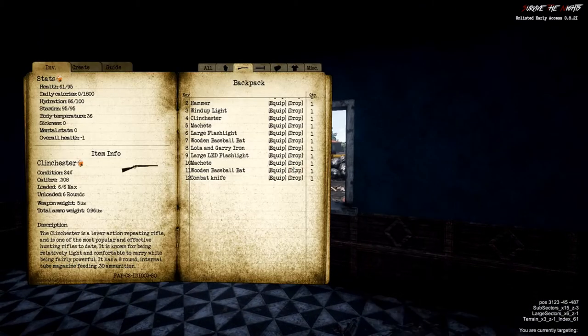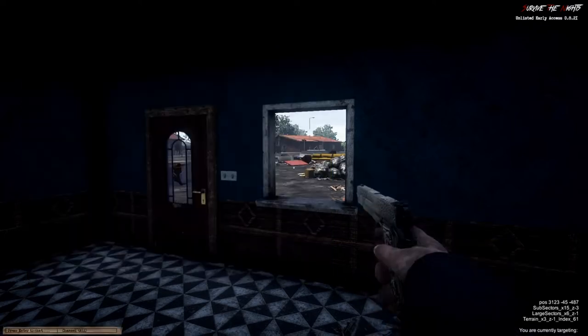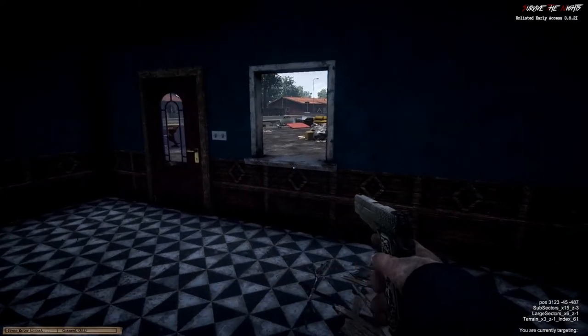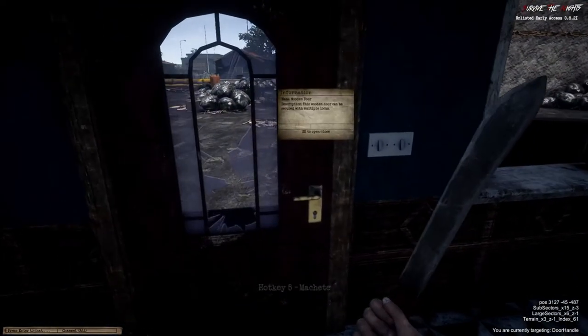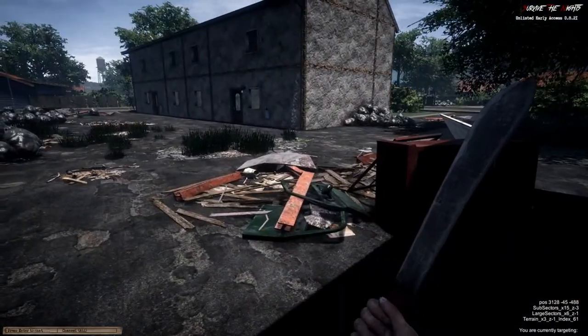I don't even know what bullets that takes. Oh — it takes .45 bullets. I think we've already got some of those — yeah, four or five rounds. Loaded four out of eight. Can we reload it? Nice. So we've got our clinchester, we've got our Lola and Gary, we've got our machete, we've got our baseball bats. I'd say we're doing pretty well, guys.